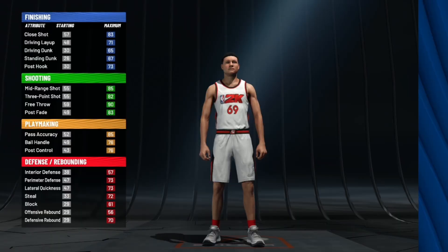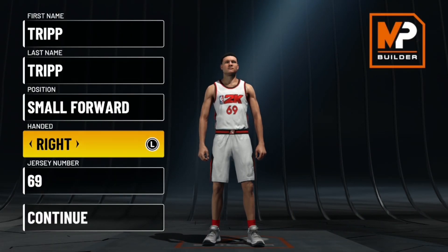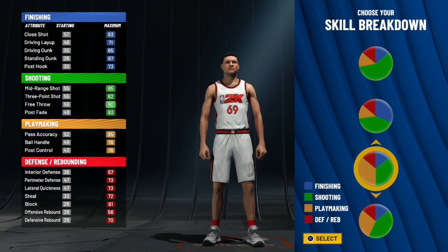Let me show you how to make this build real quick. For the position of the build, you want to go small forward for more playmaking badges. You're gonna go jersey number 69 for more badges too — it gives you better attributes for the pie chart.